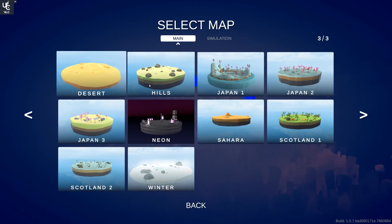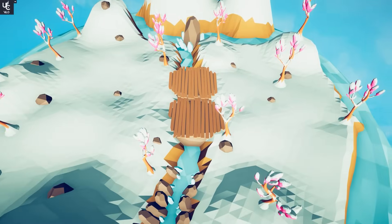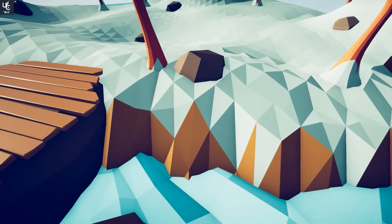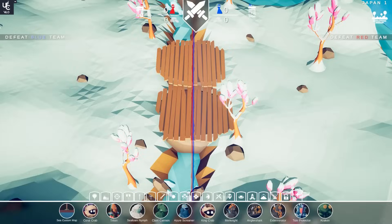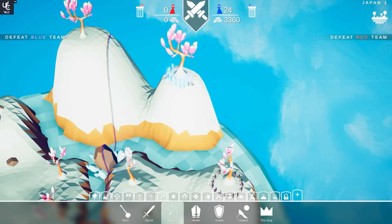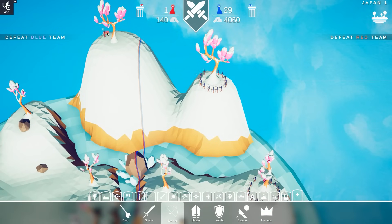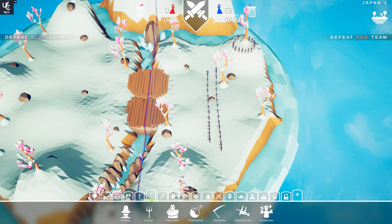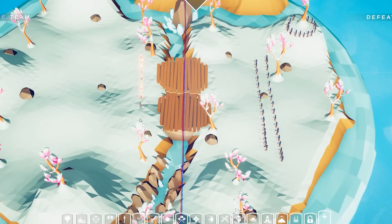Desert and hills look pretty standard. Japan — my nostalgia! The bridges. Units would get stuck in these trenches and fight for days, and we would put units up on these hills and have them get attacked by the head-butting velociraptors. So much is just flooding back to me.